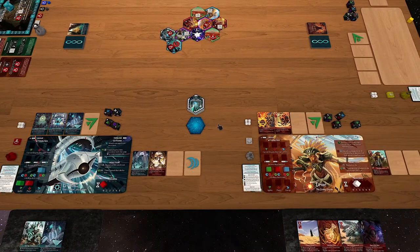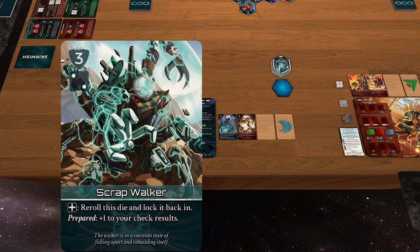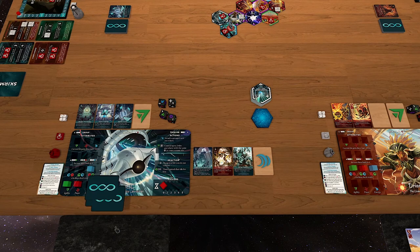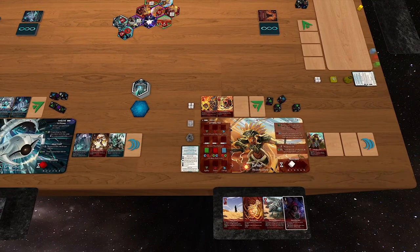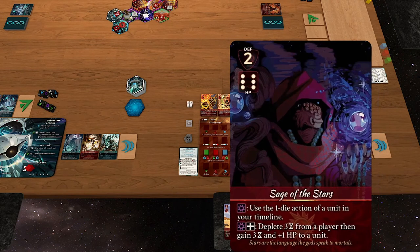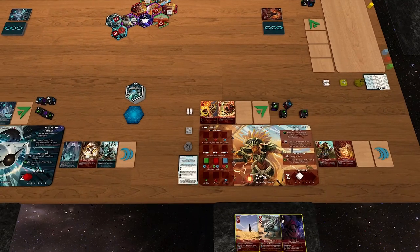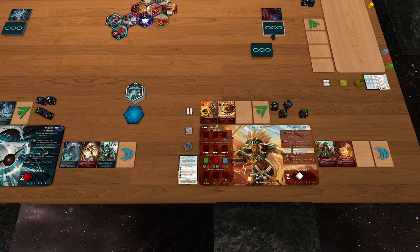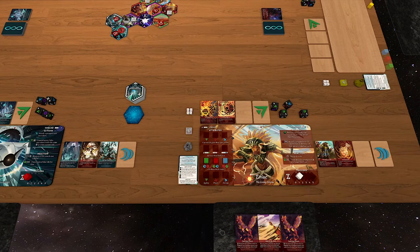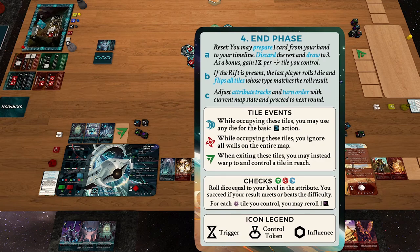That completes the action phase of round two. In the end phase, Driak prepares a card — 'plus one to check results' seems really good, so he keeps that, discards the other, and draws three back. Cable Leviathan also draws his new hand. Looking at boost tiles: red has one, so he gets a trigger from controlling a boost tile. We do the rift — last player to act was Driak, so he rolls. Power tiles flip — one flips and Driak loses a power on his attribute track, which goes down. Adjusting attribute tracks accordingly.